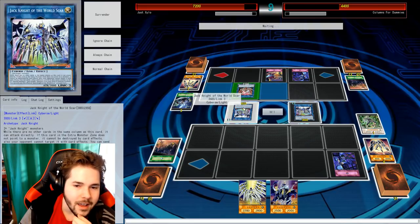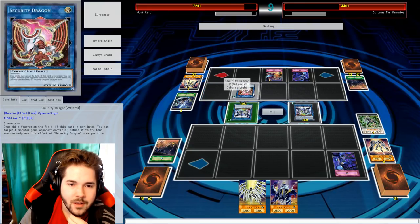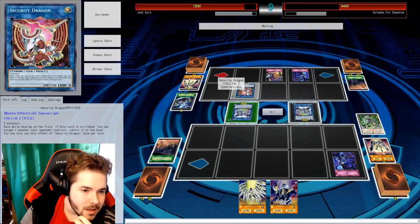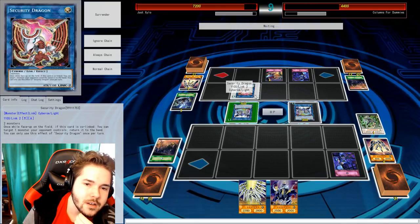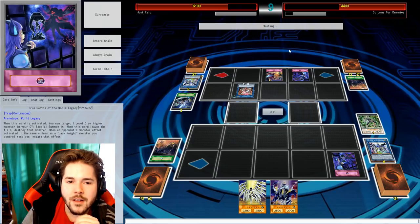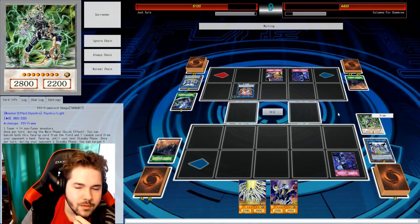Why can't I activate it? True Depths? I can't activate it — you got Jack Knight in that row. It's your Jack Knight but it's in the row. I can't actually use Firewall Dragon. When this card is co-linked, you can target one monster your opponent controls and return it. I attack and blow up both of our Jack Knights. And also attack for 1,100 points of damage.